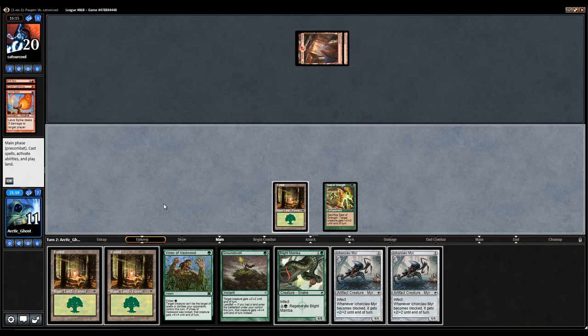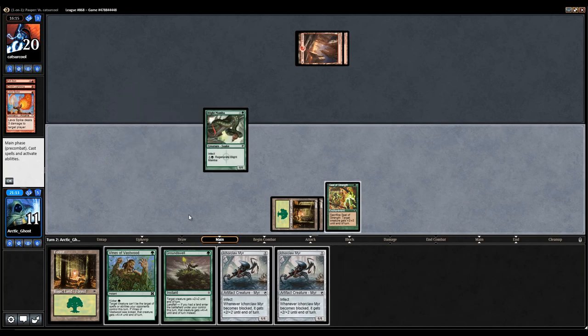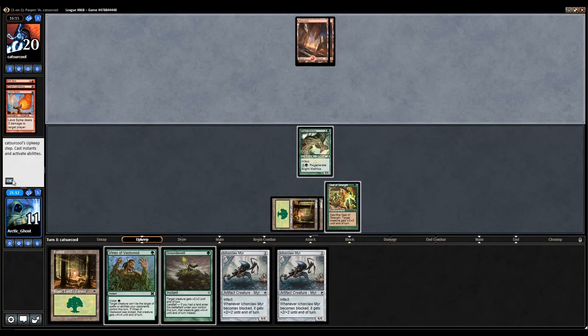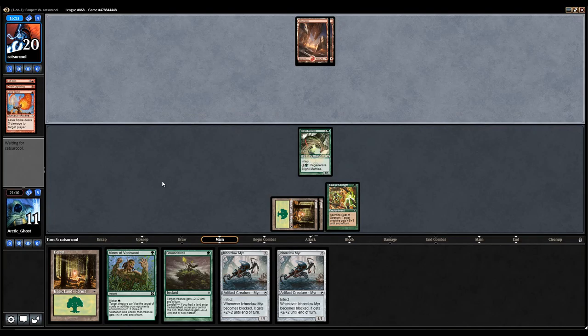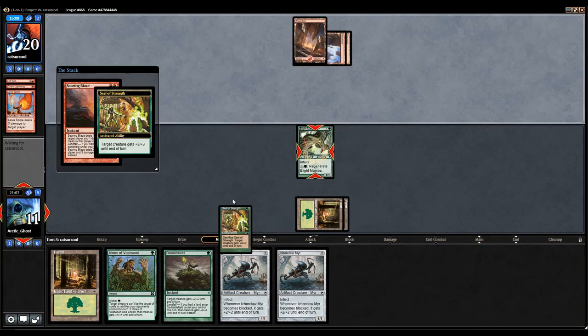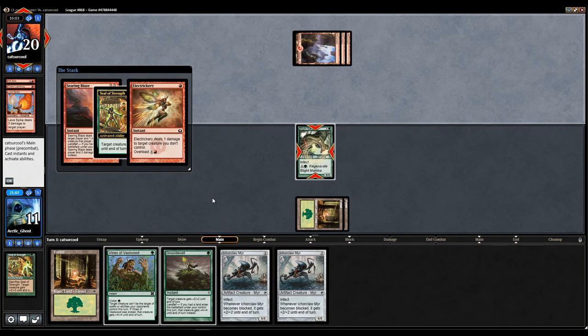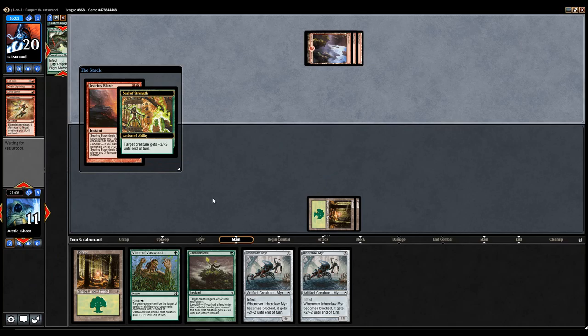My opponent put me to 11 and has 3 cards in hand. I'm going to play Blight Mamba — just in case my opponent has Artifact Destruction. Searing Blaze, alright. Well, I'm going to make my guy big. My opponent does have Eidolon, so we're going to go to 8.